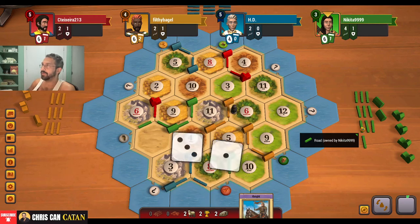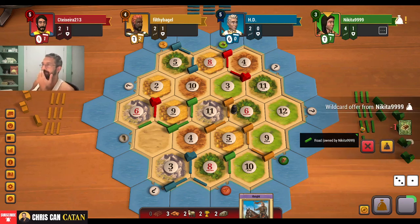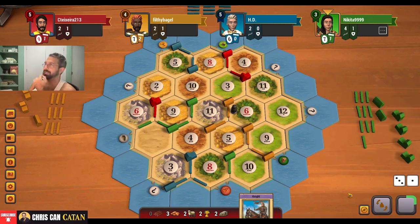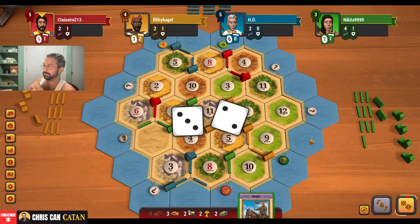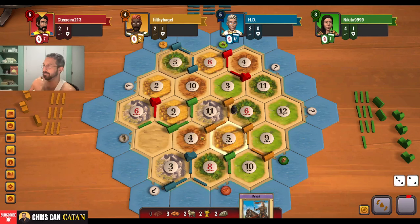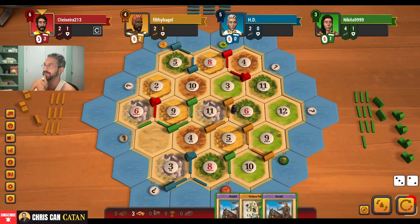We can get that — we are in business. And we get the brick — look at this. Man, we get 11 here. How good would that be? Shocking. Offering the kitchen sink for that. Let's see what we get. Five — it's a little unfortunate there. Buy some cards here. Victory point and a knight.